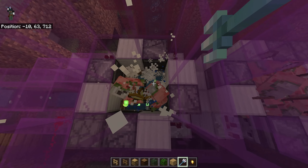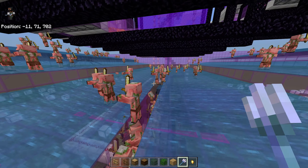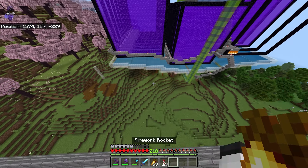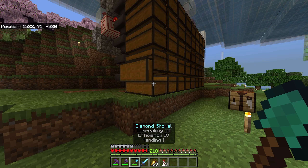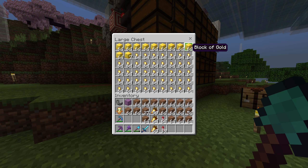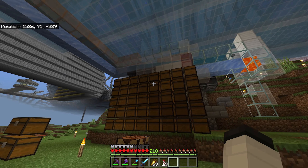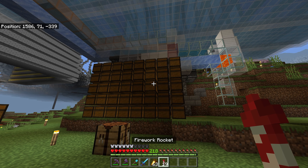I'm currently in my creative testing world where I already built this farm. As you can see, if I hit these guys — bam — one time, they die instantly. This is Impaling 5. I don't think they die instantly with Impaling 4, so we need Impaling 5 to have that maximum death speed, which is really going to speed up the farm because there are too many piglins in here. This clearly shows just how necessary it is.